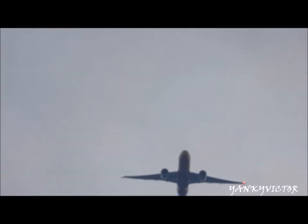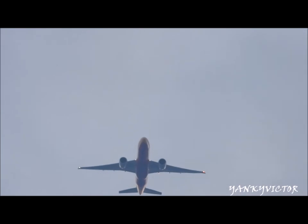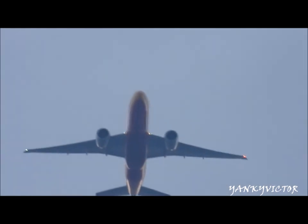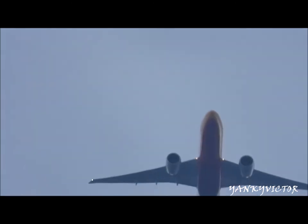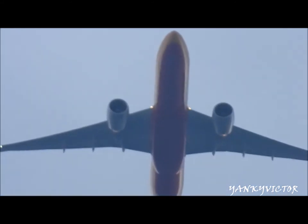Delta 2-1-1 heavy, turn left 2-6-0, intercept 2-2-Left. 2-6-0, 2-2-Left, Delta 2-1-1 heavy. Delta 8-5-2, turn left 3-3-0. 3-3-0, Delta 8-5-2. Delta 2-2-4, turn left 0-1-0. 0-1-0, Delta 2-2-4. Delta 1-0-5 heavy, turn left 3-1-0. Final with number 4-7-8, level 4-thousand. Number 4-7-8, good afternoon, altimeter 2-9-7-6.